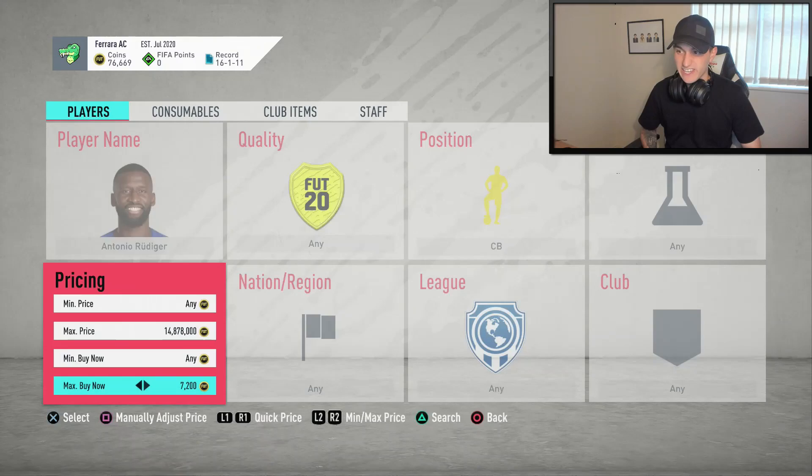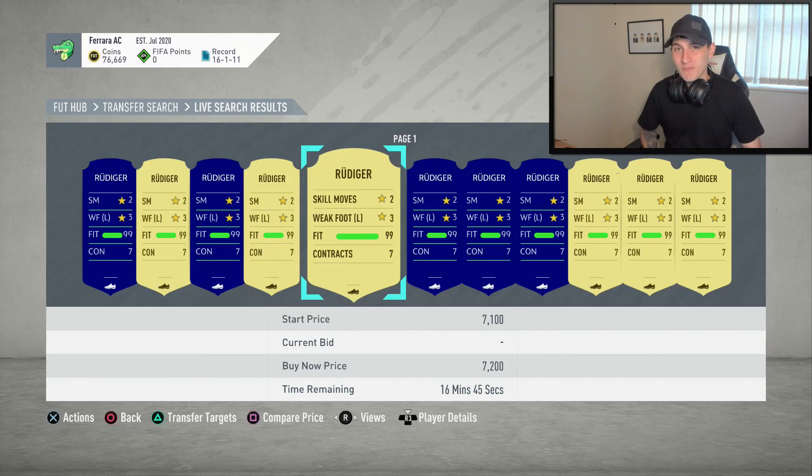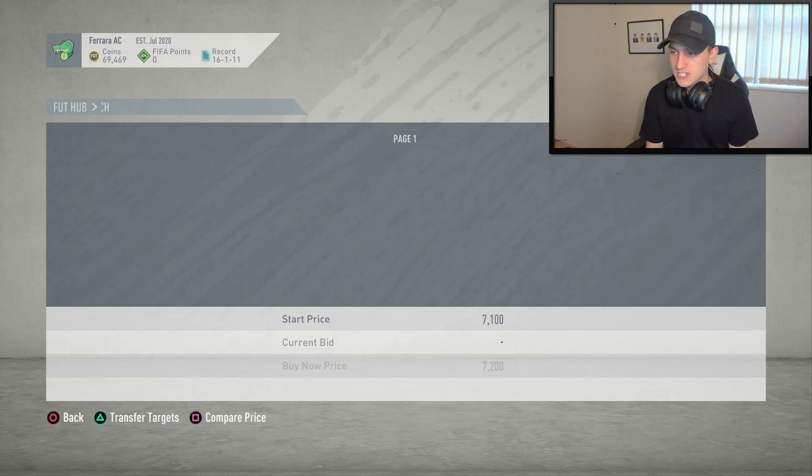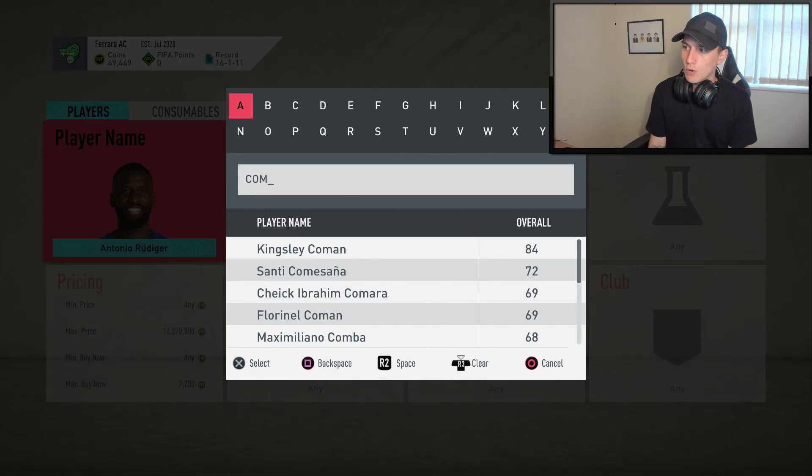He has actually gone up in price, so I don't really want to sit here and waste my life sniping. I'm just going to buy a fresh one at 7.2k. Can't believe I've just paid 7.2k for an 82 rated player, but there we go. Left mid position next — I'm thinking Corman. I know, I'm off the rails, but I am thinking Corman though.